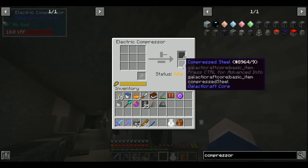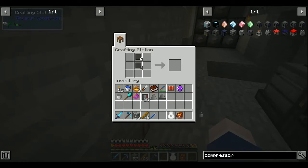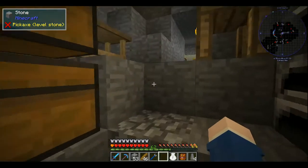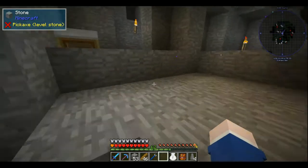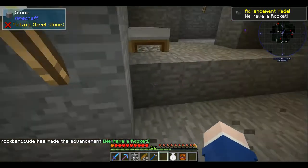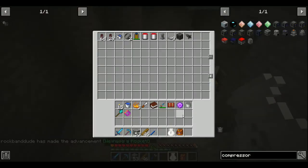Four bangs means it's done. I've got an extra heavy-duty plate which I will put somewhere. There's my rocket, so I'm ready for space.